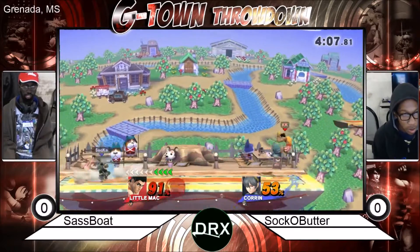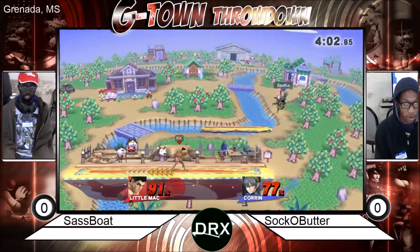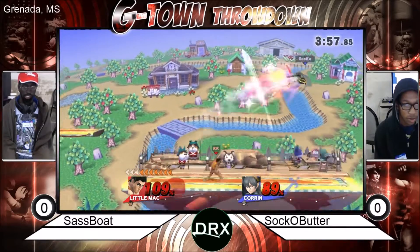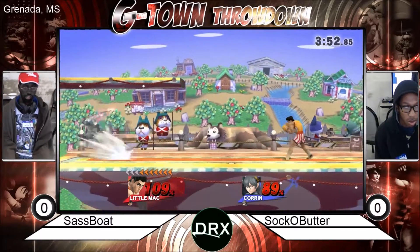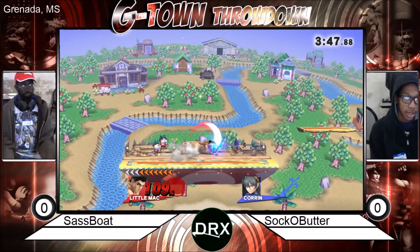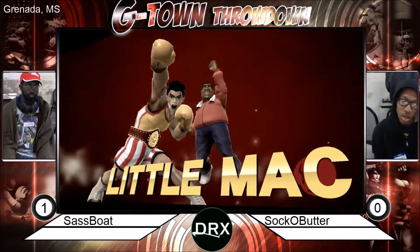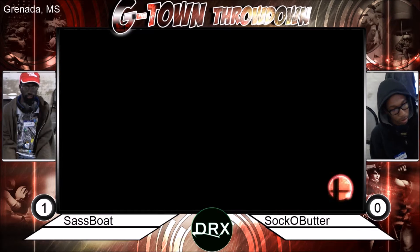Little Mac should make it back though. Should've gone for the kick instead of staying. Two side Bs in a row — three side Bs going off. Good counter there by Little Mac. Sokka Butter's using the side B a bit too much here, and it is going to result in his loss. Good read there by Sassbo, punishing the spam. A lot of side Bs going on there from both players, honestly.